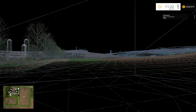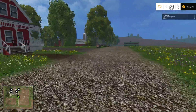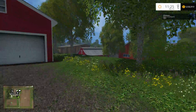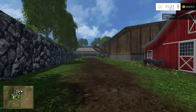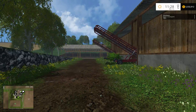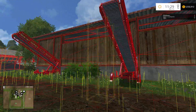F3 doesn't seem to do anything obvious. F4 does something but it's more for development. F5 will bring up your trigger points. Here's a good example — we have the conveyor belts right here for sugar beets. Let me show you what it looks like when I bring up F5.